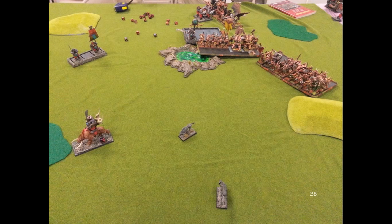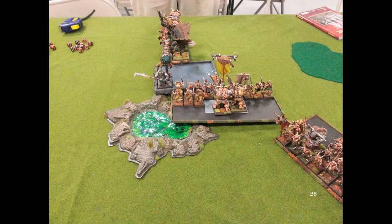Beastman Turn 5: my Gors on the right charge the Sabretusk and the Mournfang — both flee. My Gors at the top charge his Leadbelchers and again I beat the Leadbelchers, but he was going to get away — not run off the table. My choice was to reform and hopefully charge the BSB in the rear, or just go ahead and get the points. I decided just to get the points. If I rolled low enough that the Leadbelchers got away I might still be able to reach the BSB; if I rolled high enough to catch them, at least I got those points. This round of combat I don't think I did any wounds to his BSB — he's at one or two wounds.